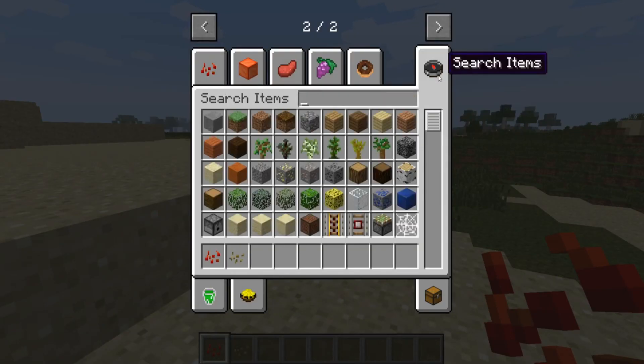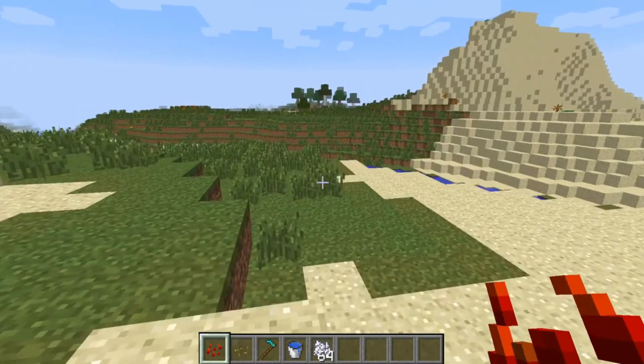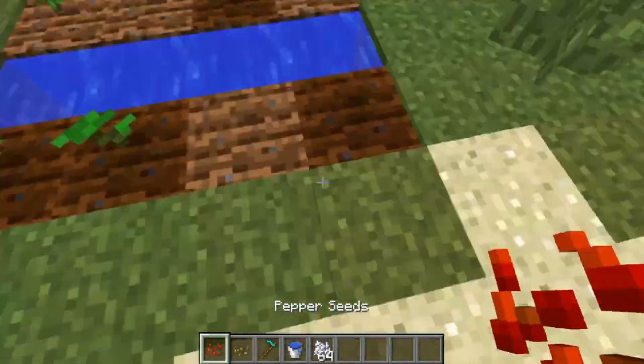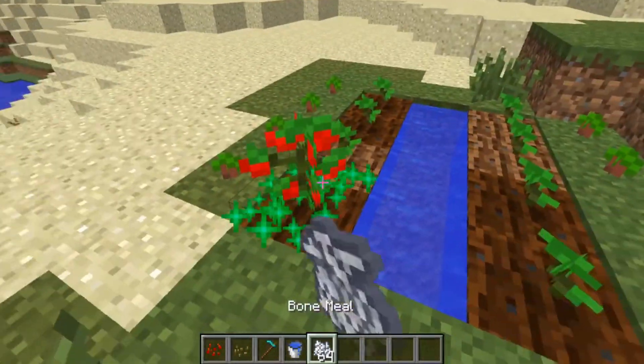Lots of Food. The Lots of Food mod is exactly what you think it is — a mod that adds a whole bunch of new foods into your game to give you more ways to satisfy your hunger or cravings. There are brand new foods, decorative items, harvestable crops, a new structure, and cool blocks like the ice cream and drinks machine.